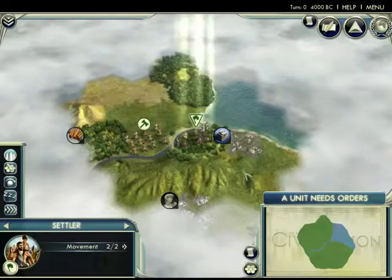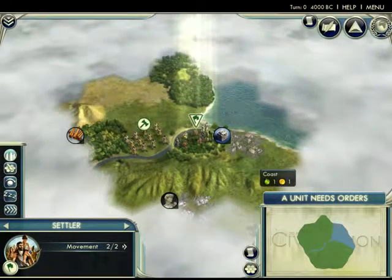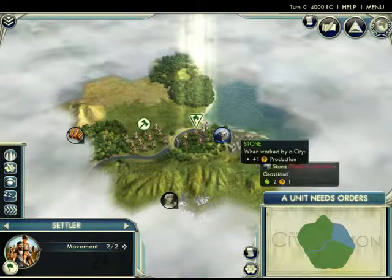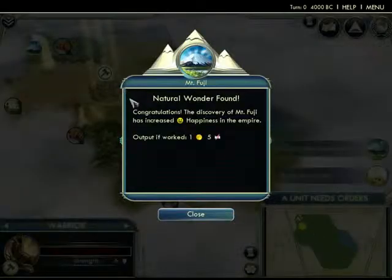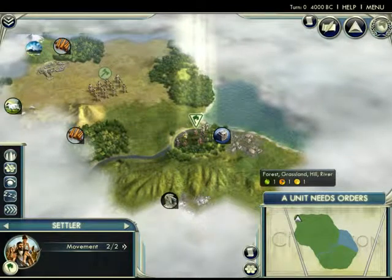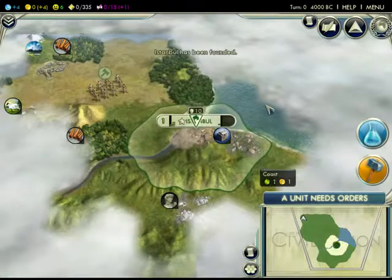I like this start. We're right by the ocean, by a hill, we have a river, spices and marble. This is almost as good as one of the other takes I tried. We found Mount Fuji and also some ruins — that's really nice. I think I'm going to settle here.